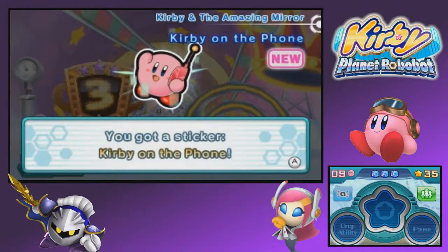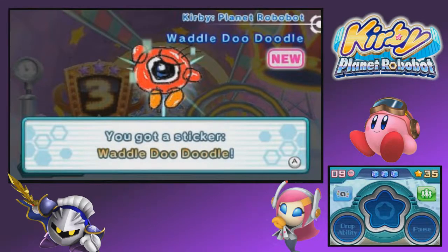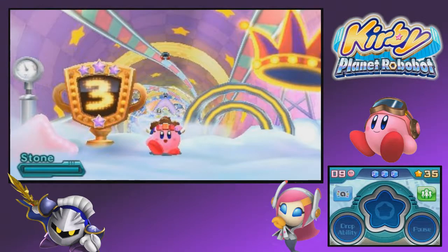I'll take it. What are our new stickers? Yes, we got Kirby in the Amazing Mirror, Kirby on the phone. We got Waddle Doo from Kirby Planet Robobot, and that's all.